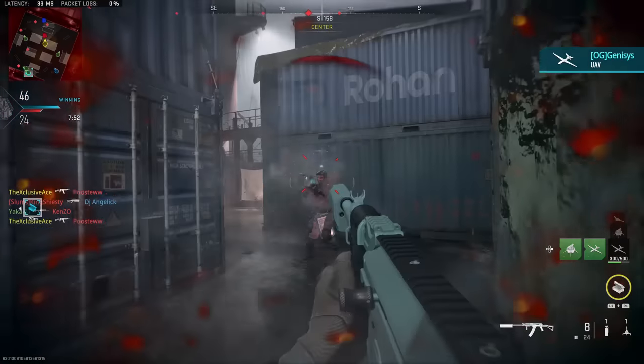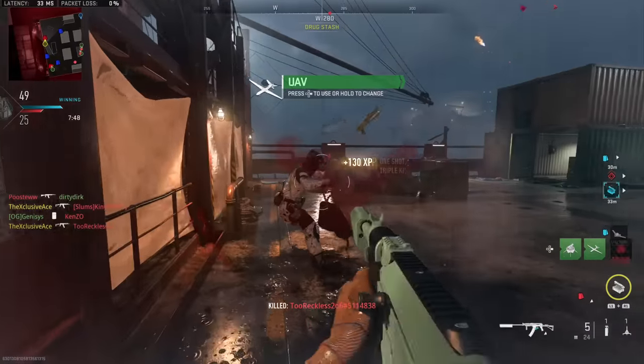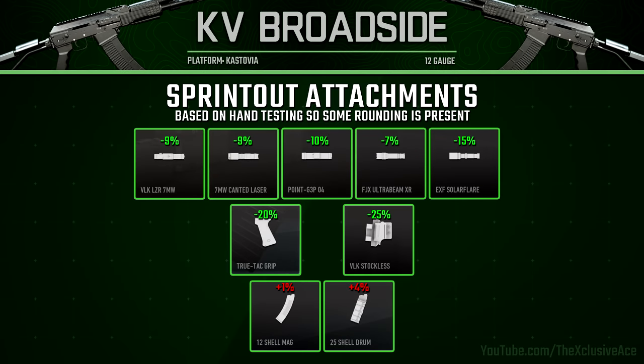Next up I wanted to show all of the attachments that have an impact on your sprint out time, since that's an incredibly important stat for shotguns in particular. Keep in mind this is based on hand testing, so there is some room for rounding error. Five of the laser attachments will have an impact on our sprint out time — the best appears to be the EXF Solar Flare.